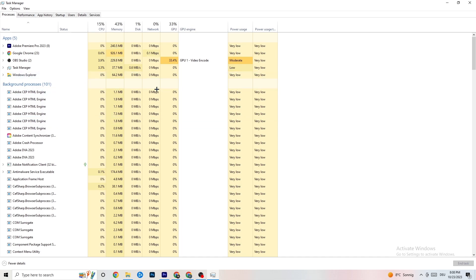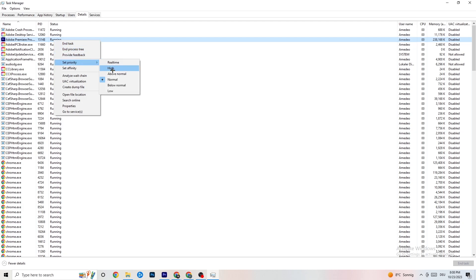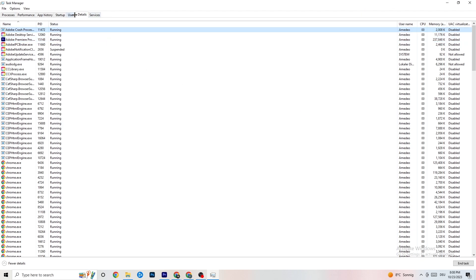Next, go to the top left corner of your screen and click on 'Details.' Search for your game in the list. Right-click it, hit 'Set Priority,' and change it from Normal to either High or Real Time — check which works better for you. Hit Apply and you can exit afterwards.